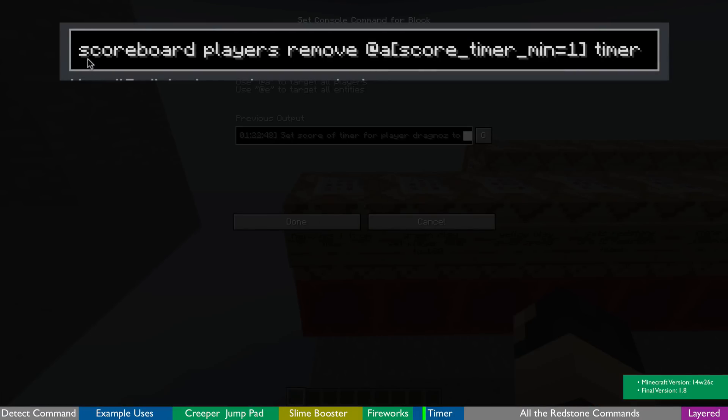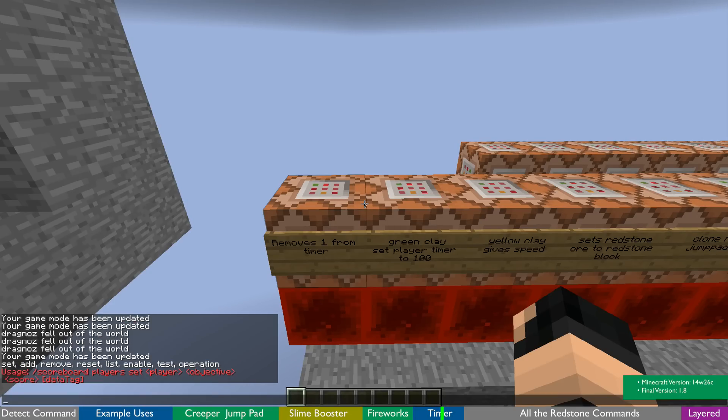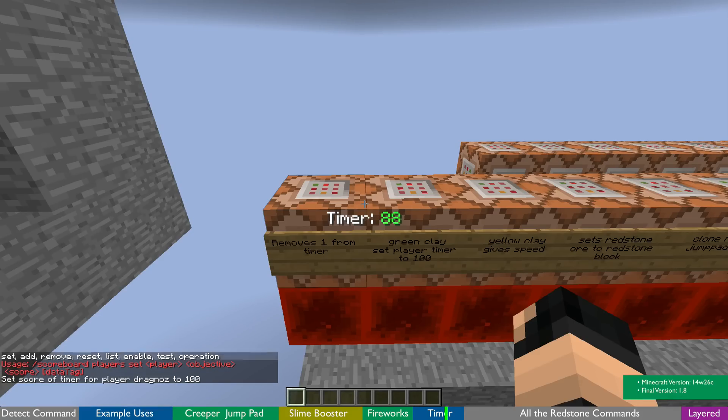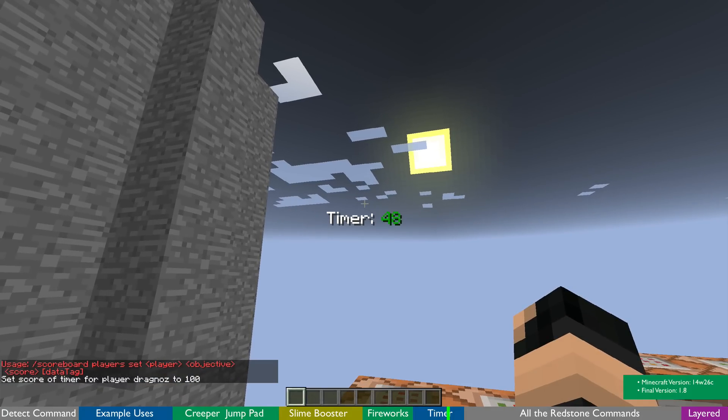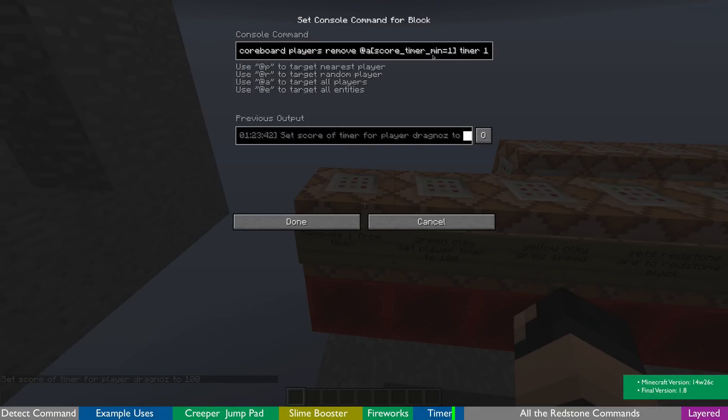First off, I just have a scoreboard players remove at all who has a scoreboard timer of at least one — I'm removing one from their score each tick. So if I give myself a timer of 100, you'll see it'll run the timer. When it gets to zero it stops, so it will never go into negative numbers because I'm looking for anybody who has a minimum of one.